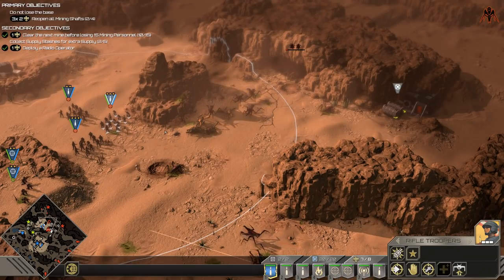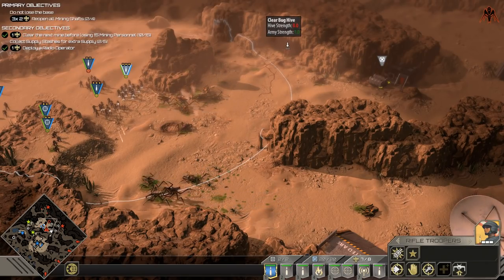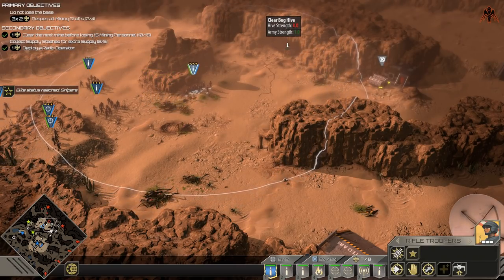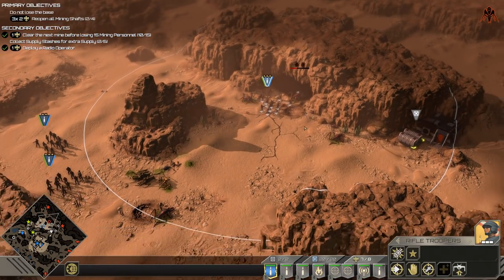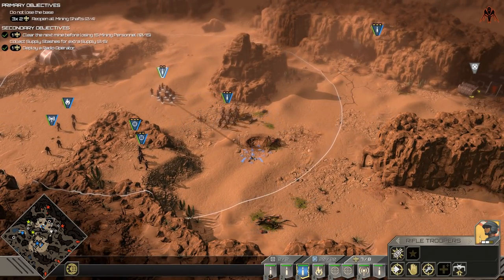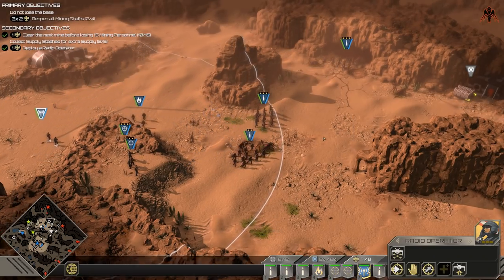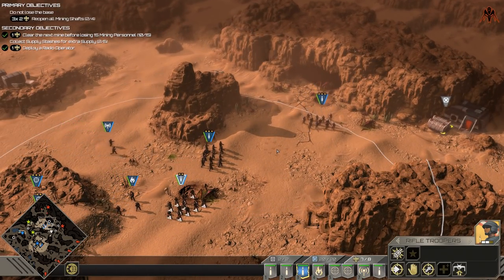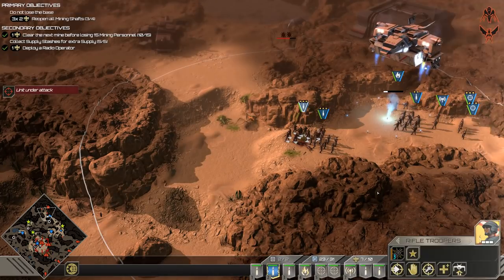I can only talk about the missions in the demo. The first two are kind of like tutorials, and the third one is a real humdinger of a mission where you have to go around the map, secure and destroy bug nests, liberate mines so your miners can keep mining ore. You have a mini-map in the bottom left and you have to tactically work out the best way to take down nests to stop yourself getting flanked. It works a bit like Infested Planet — you have to decide which way to tactically work across the map.